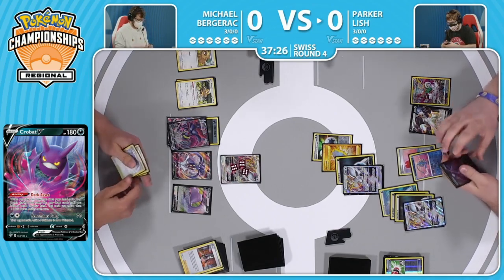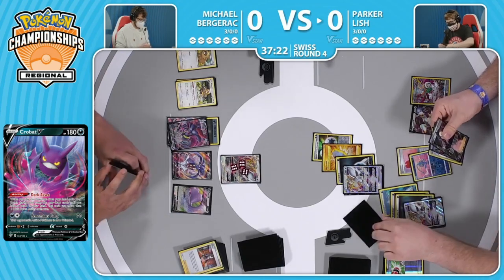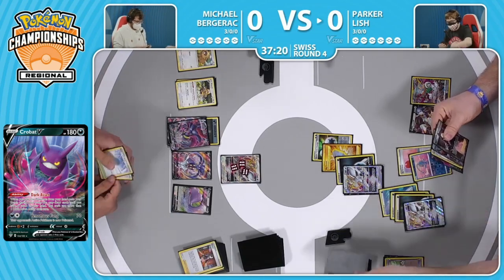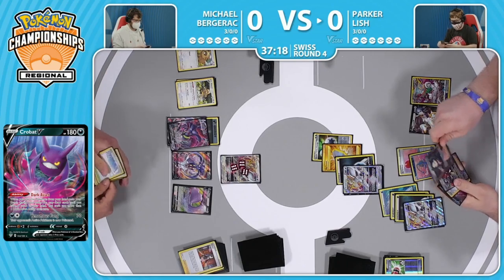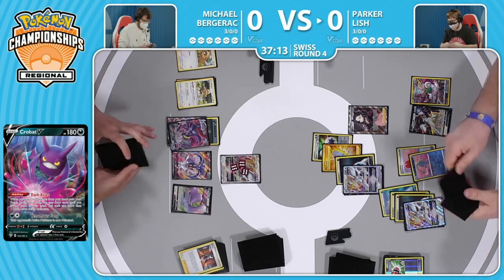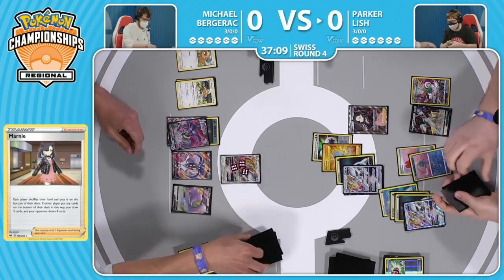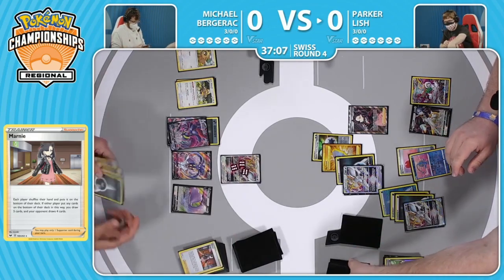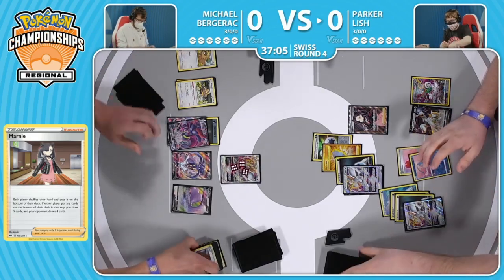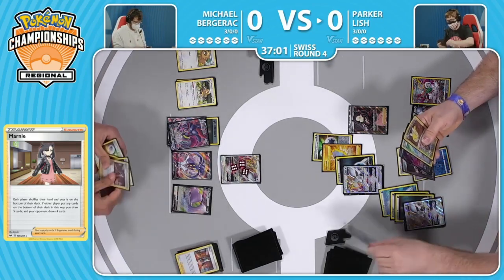We've got that Powerful Max Jammer - hopefully there's ironically a way this game comes back into it, where Michael sets up the Malamar, gets the forbidden combo of Max Jammer into Marnie, and then Parker bricks for the rest of the game. But with two Arceus V Stars fully powered up, that's a lot to get through. That's exactly what Parker wanted - use the energy disruption to slow down your opponent, and this allows you to get a massive fighting force up and ready to go. And there's the counter Marnie.